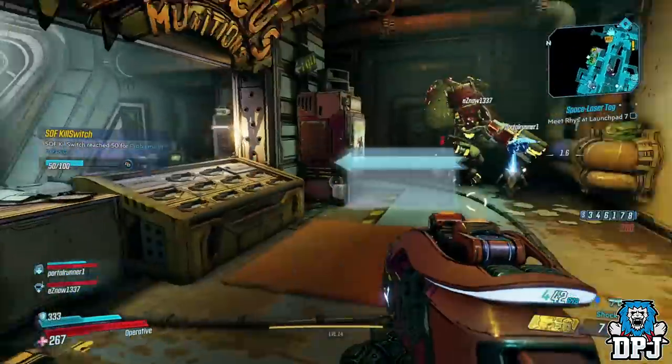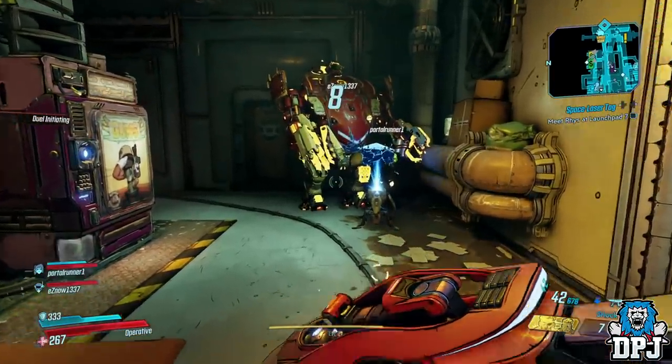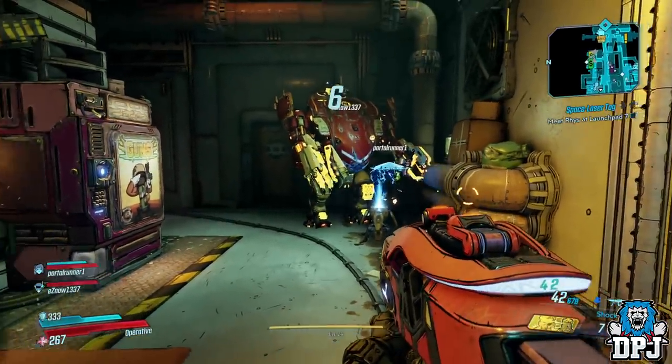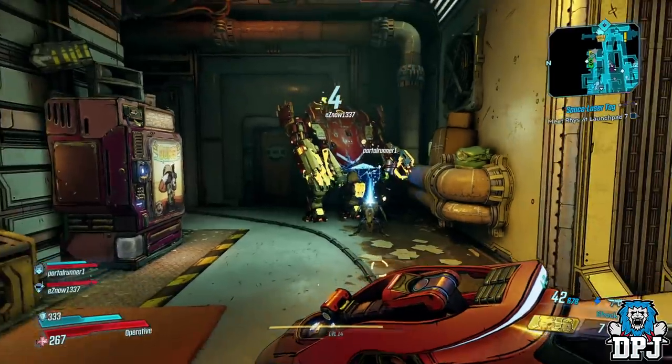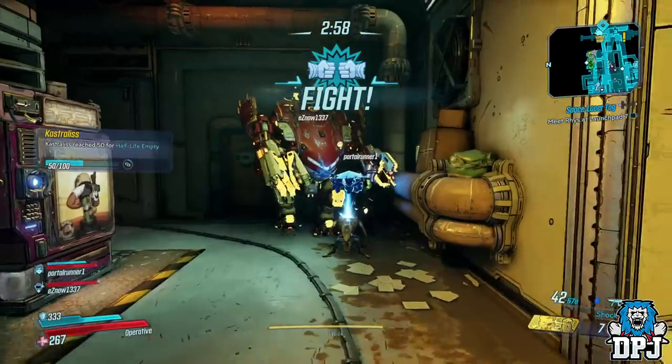So once you do have one, load into the Sanctuary. Have 3 pals join you on Moze. You don't need 3 - even one Moze will still spawn a tonne of cash like I demonstrated in yesterday's video - but if you have 3, the results are absolutely crazy.